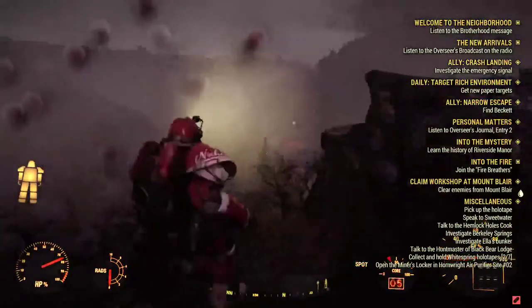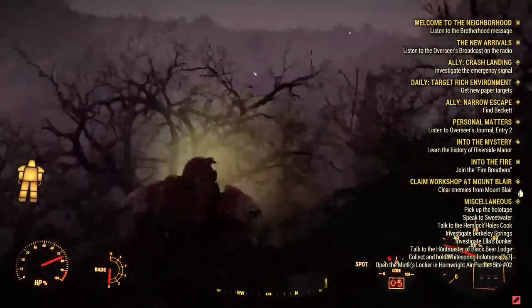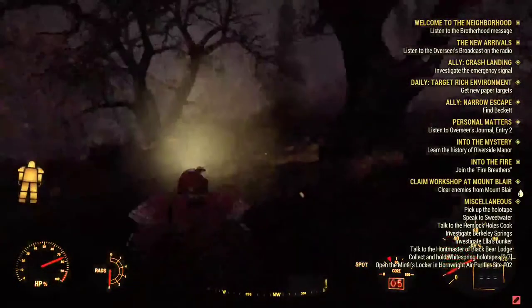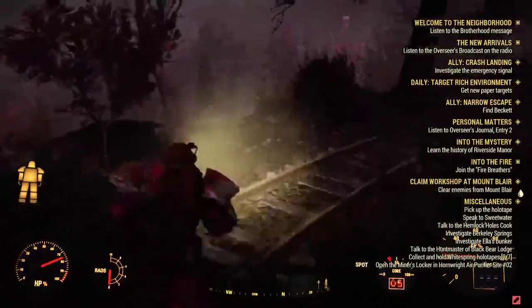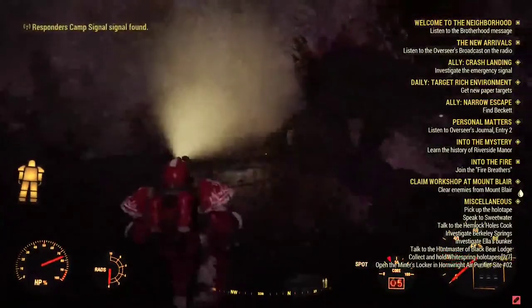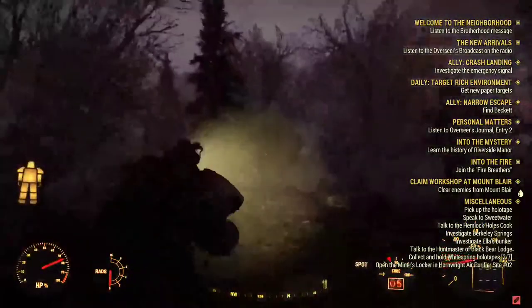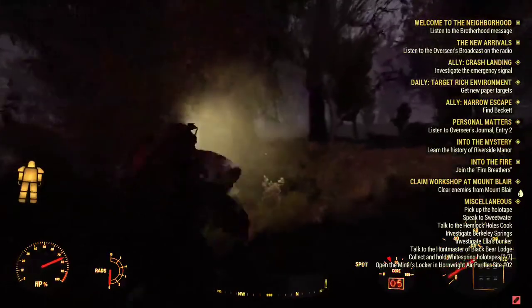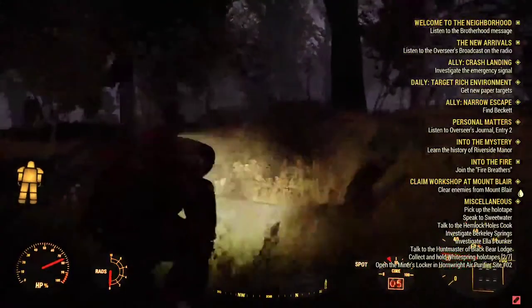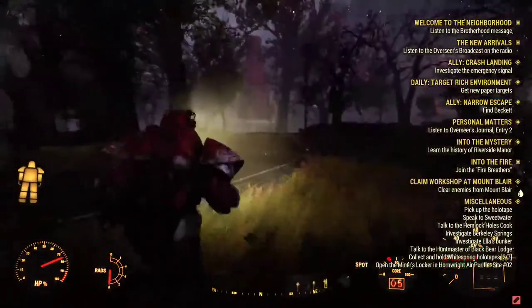You come through over here and you can see the Nuka-Cola station right over there. So if you head this direct way to this railroad, there should be a bridge you can cross to get to the Nuka-Cola station. And then you have to make it on the roof. Come towards this road, and bam — right there, cross the bridge.